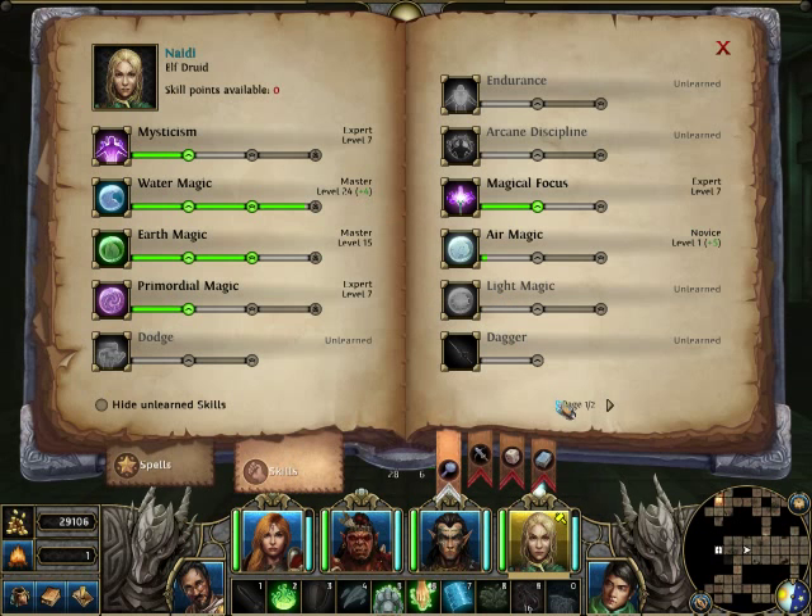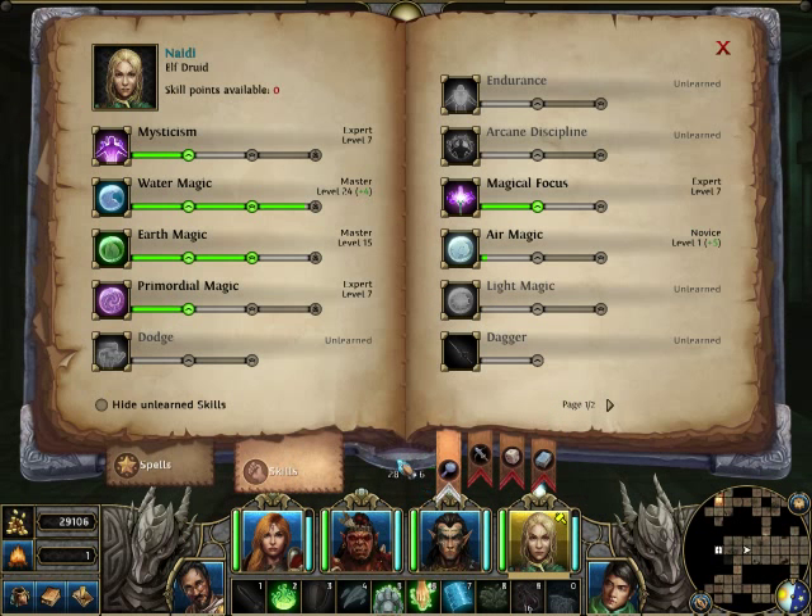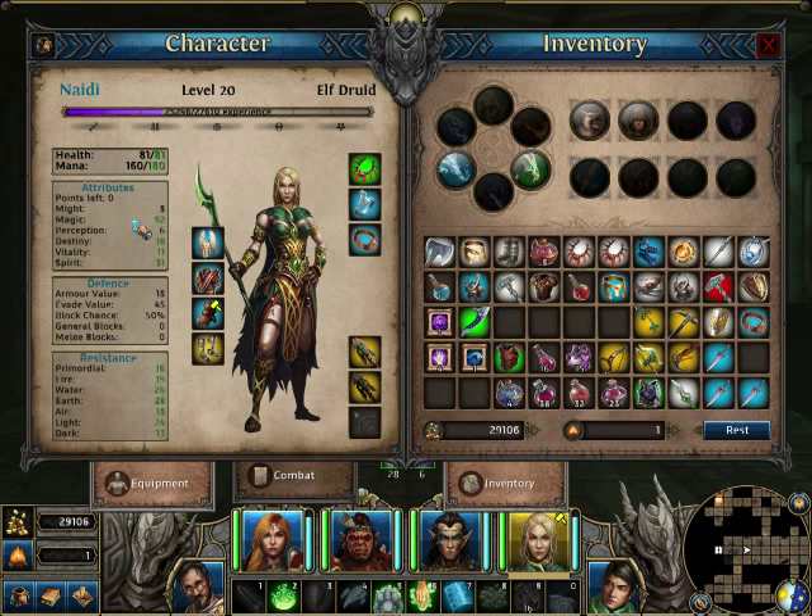Overall, due to the fact that you also gain damage from your Magic attribute points, it won't be a straight 50% bump in damage — it will increase your damage by about 30%, if you went for a full magic build.